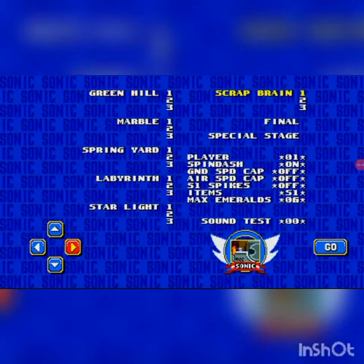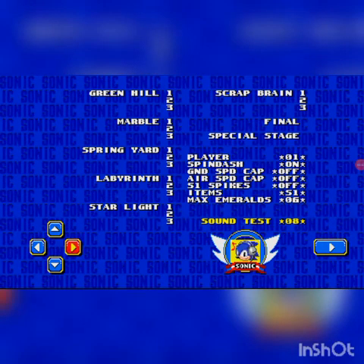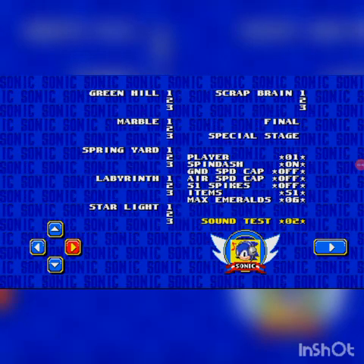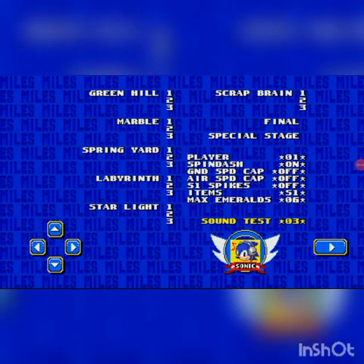You'll be teleported to this screen. Now, what you want to do is put in the code: one, nine, nine, nine, one, zero, six, two, three.